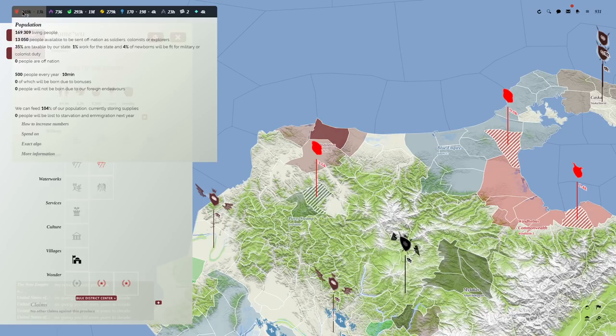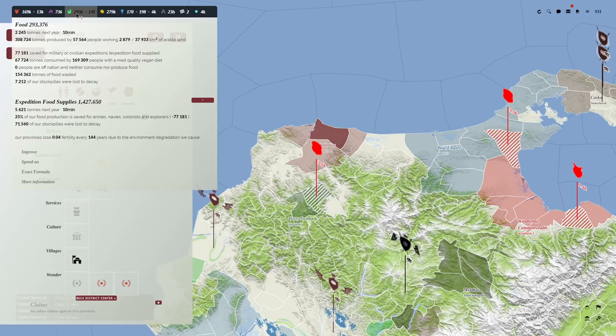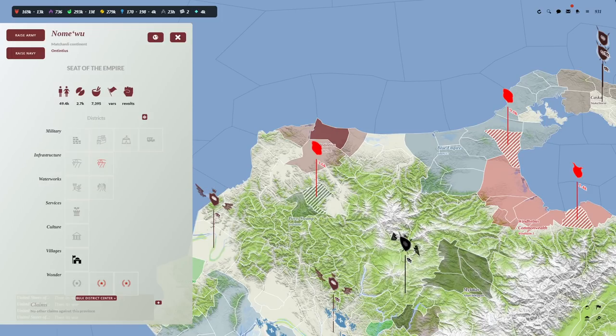We've got a certain amount of population. We are feeding 104% of our population with our food supply. We have a certain amount of energy, which we use to do jobs and tasks. We have food coming in — plenty of food supplies. Every ten minutes in real life is one year in the game.